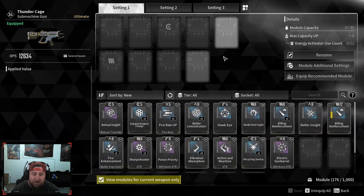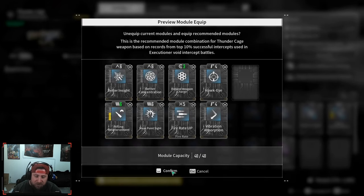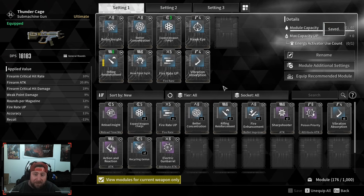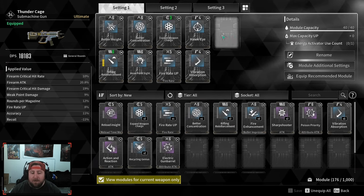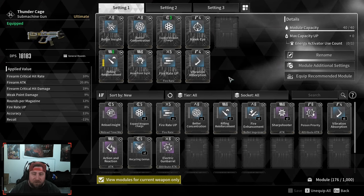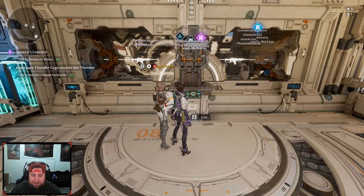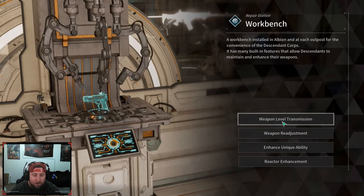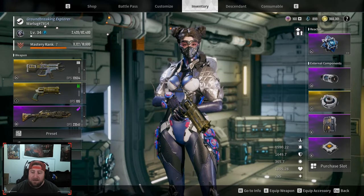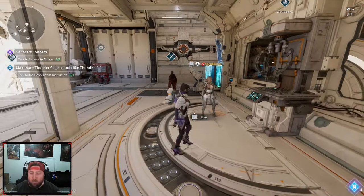I also have my Naz Devotion ultimate gun here which is really cool. I'm going to do 'equip recommended modules' — I highly recommend doing this from the get-go unless you're high level and far into the game. Putting recommended modules on will give you the best options initially, but you can change them depending on what you want. That is essentially how you do a weapon level transmission — it's super easy. At first it seemed a little confusing but it's really not that bad.